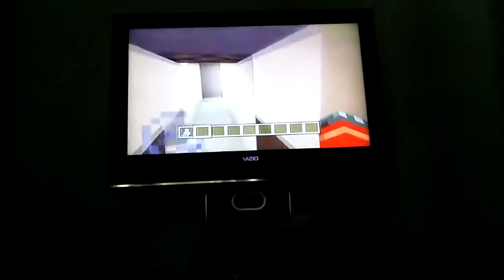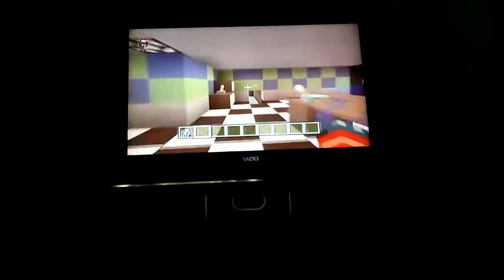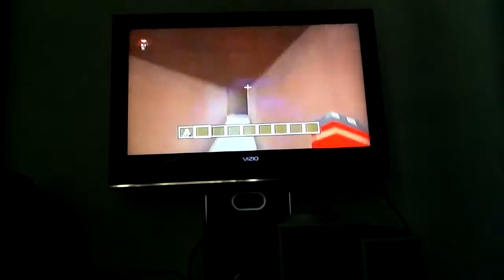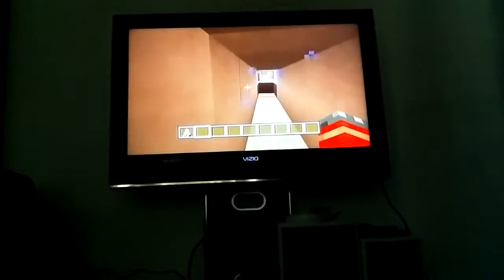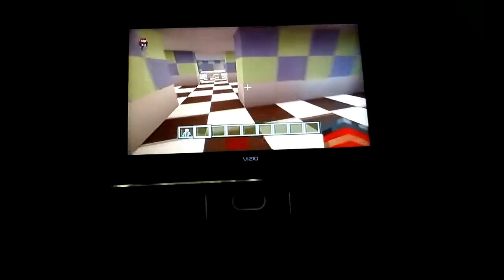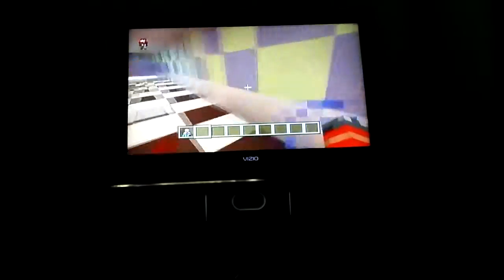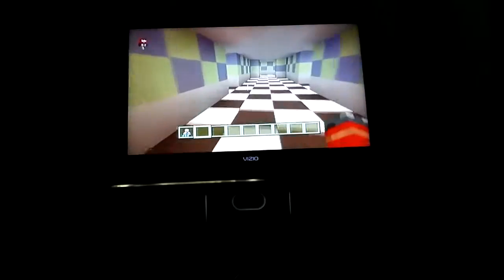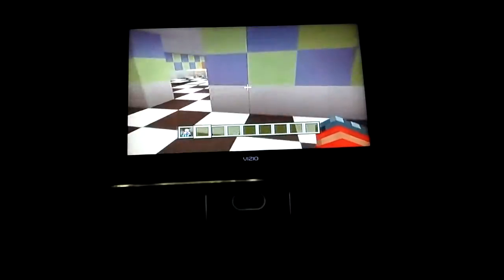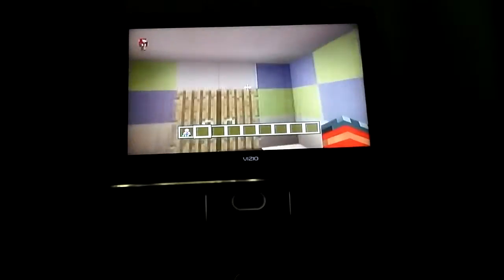Shine the light on the vents and it'll work. There's one glitchy one — the light's kind of shot on that one. All the pressure plates work. This is Party Room 1, Party Room 2, Party Room 3 — work in progress — and Party Room 4.